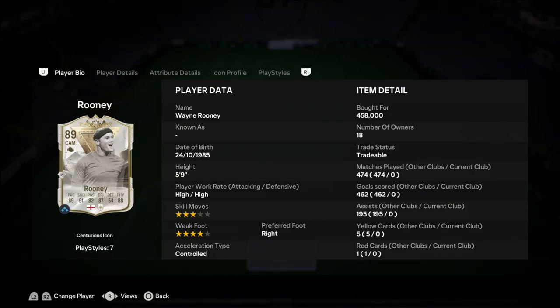Hello guys, it's MX of TXS, welcome back to my YouTube channel. I'm here with another player review, this time on Wayne Rooney's Centurion card. I picked him up for 458,000 coins, which is insane. I also lost around 100,000 coins on Joao Pedro, which is very nice. Before I get into the review, do make sure to like and subscribe and let's get straight into it.